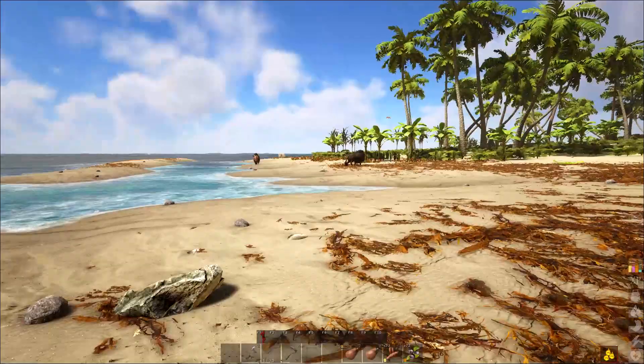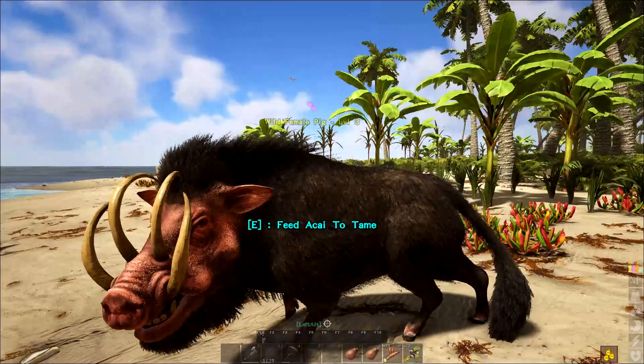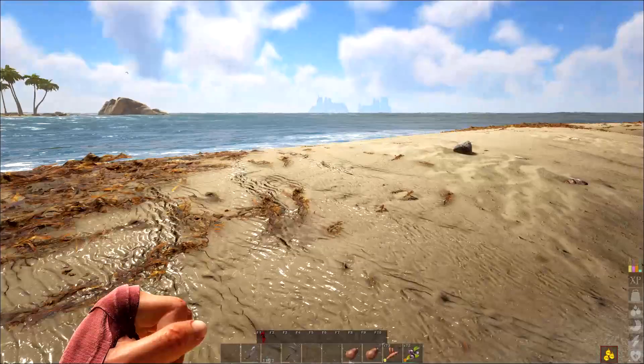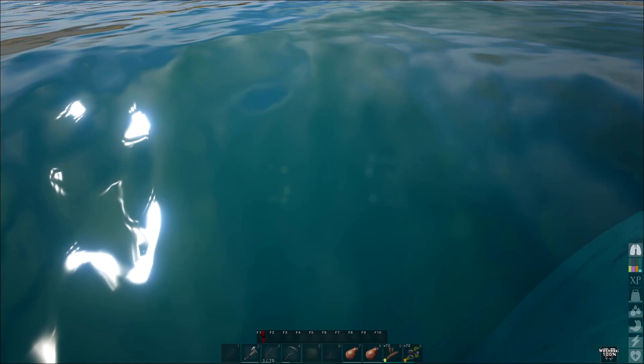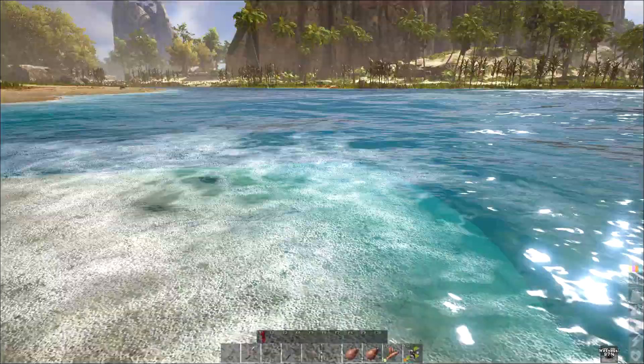These guys are all level three — all low level stuff here on the first island. Also I am locked in at level eight — that's as high as I'm gonna get on this island. On a free port like this you gotta leave to upgrade your skills. I can see through the ground there — oh that's creepy. So I'm going to go in the water — okay it's super deep here on this side. The other side of the island was so much shallower.